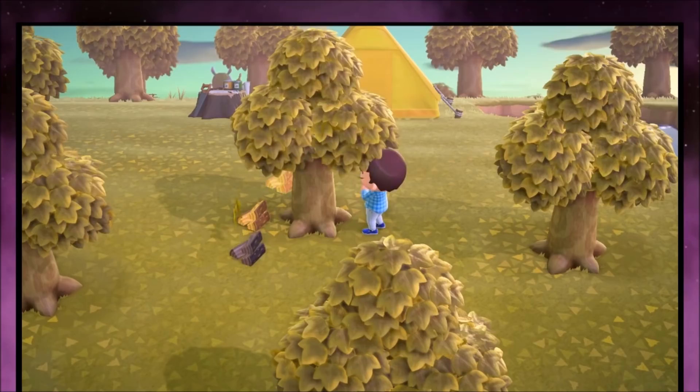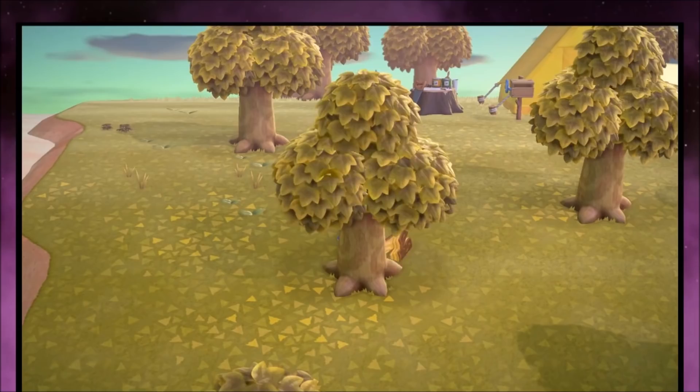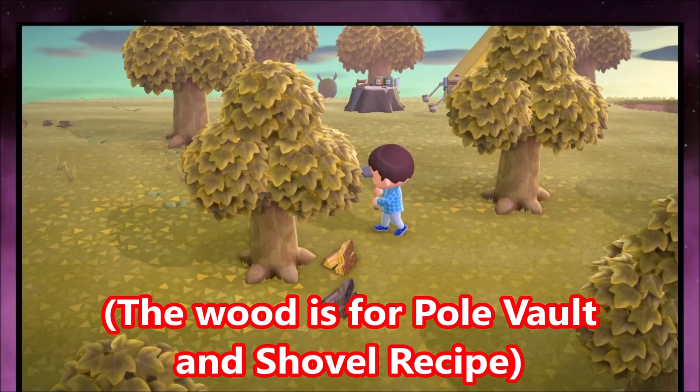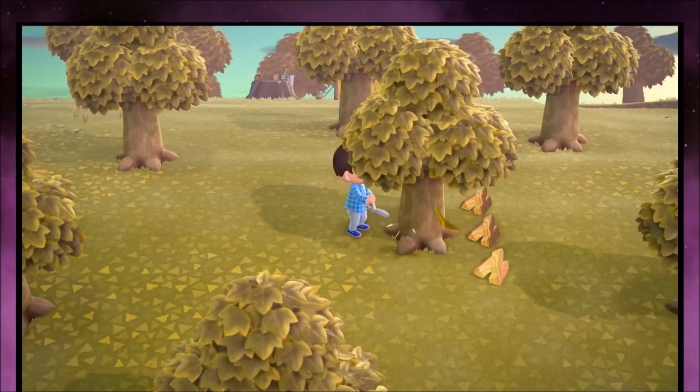Now this is where the axe comes into play. You don't really need to use it on your first day, but the axe does reward you with Nook Miles if you get a lot of wood. Since this is now a crafting-based Animal Crossing, you just need to hoard all the resources that you can. It's okay to sell weeds, it's okay to sell fruit, but don't sell wood, don't sell sticks, don't sell stones — just accumulate everything. Get the Nook Miles, then start crafting and progressing further into the game.